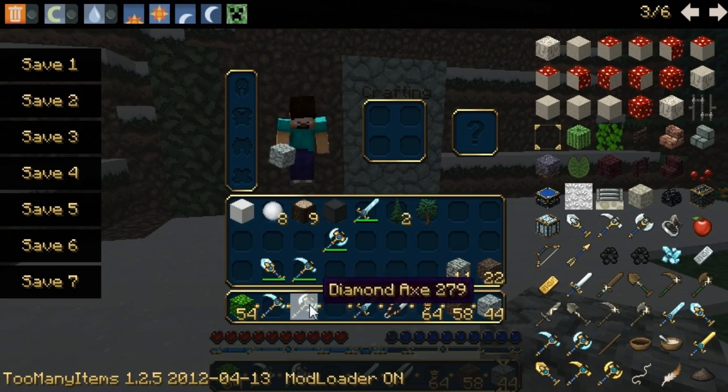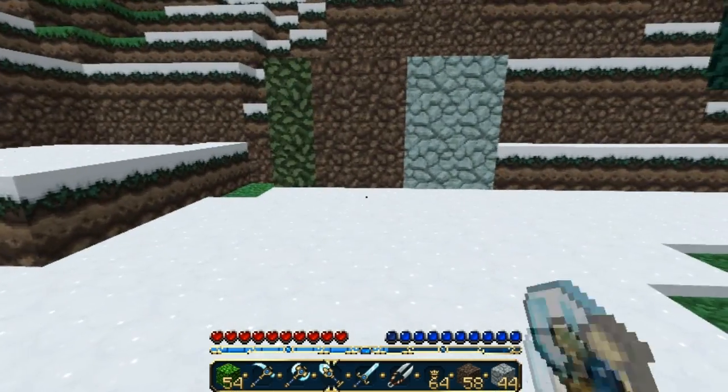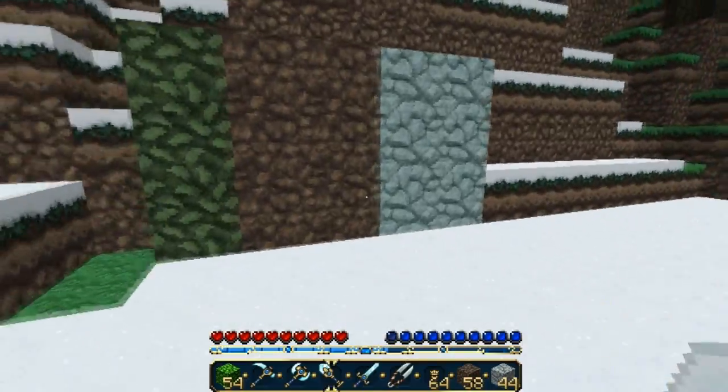Pickaxe and spade. As you can see in my inventory, all my tools are unused and let me just kill this sheep.